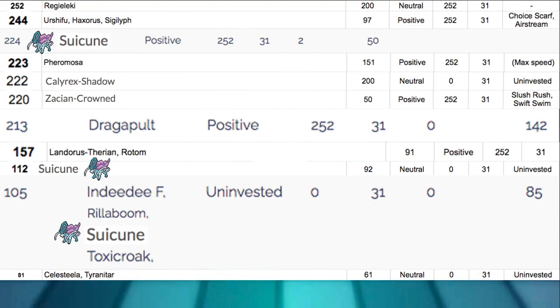As far as speed tiers go, I wanted to get to 224 — so we outspeed Phermosa, Shadow Rider Calyrex, and Crown Zacian. We got to 112 base, then Tailwind activates and we go to 224. You're outspeeding now — getting your Snarls off on Shadow Rider Calyrex before they attack. It's starting to get pretty good.